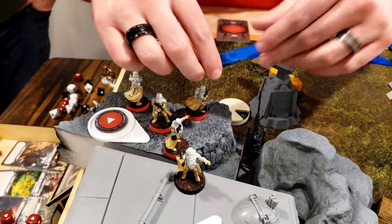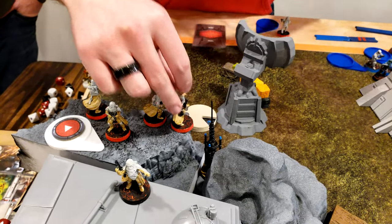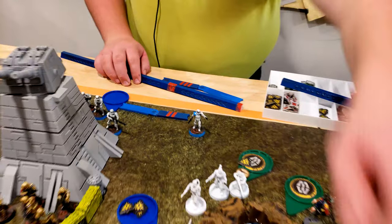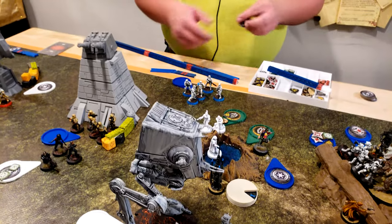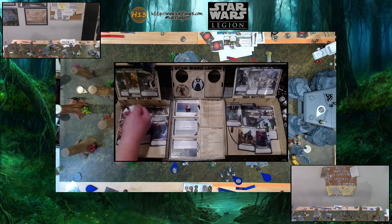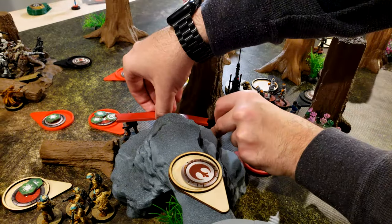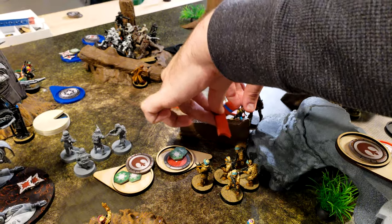Drew the snowtroopers — they're going to move twice and get right there. Moving over to here and shooting the one guy there. They'll have heavy cover. One crit — two go to cover. Gar Saxon would have been a much better option — you don't use a lightsaber person when everyone else is going to be shooting guns.